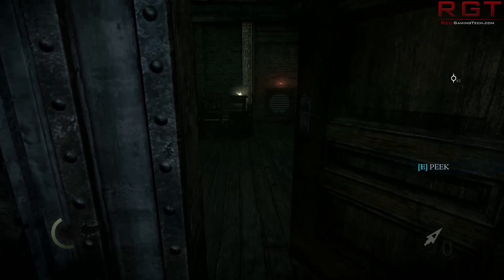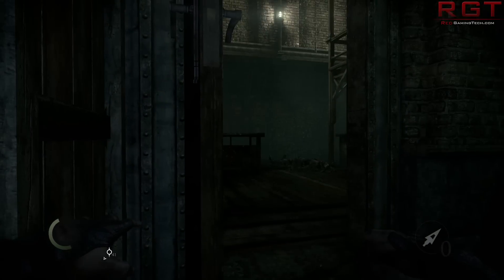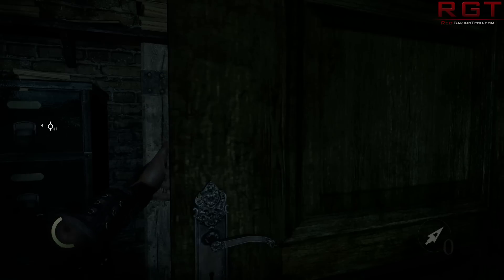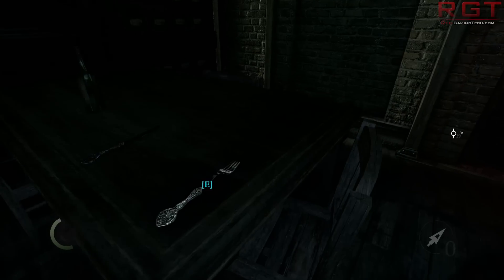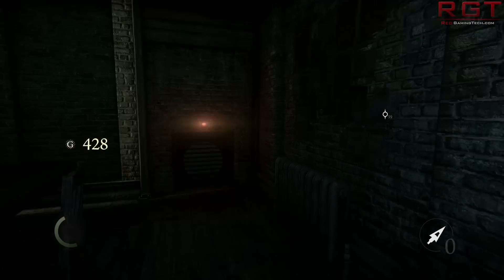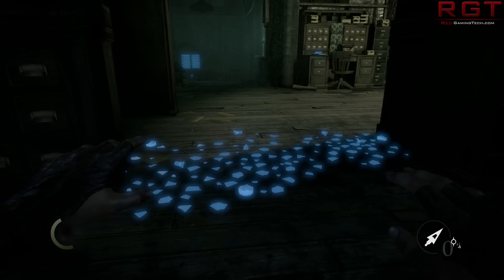It's a bit weird — to look into the keyhole it's E and you have to hold the button, which is the same button to open the door. But strangely, to stop looking into the keyhole you'd think it would be E again, but no — it's actually right-click. I'm not saying it's a bad design decision but it is a little strange.